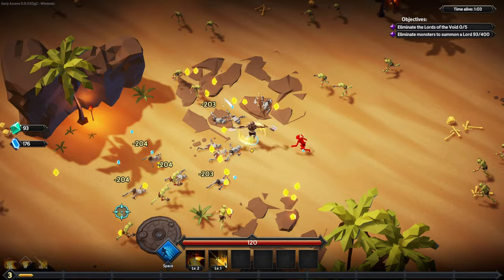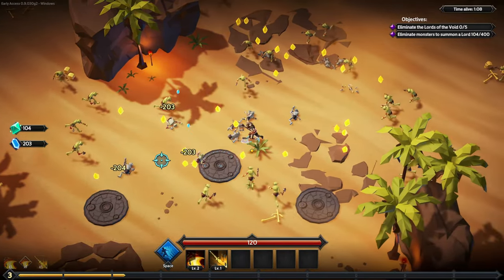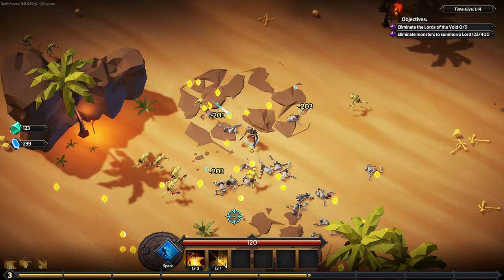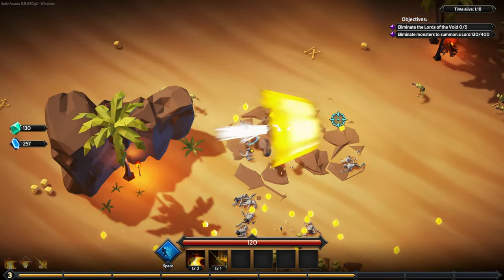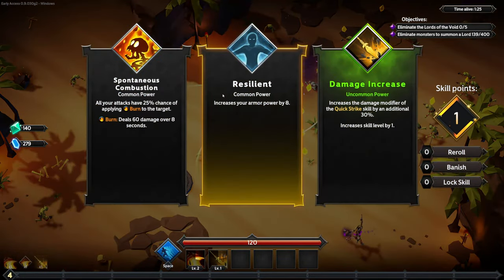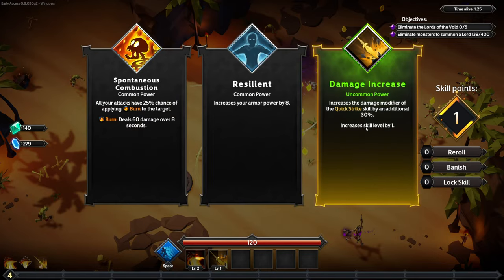Oh, so it is important where I aim — all my skills automatically fire. Interesting. Okay, spontaneous combustion — spontaneous combustion damage increase.